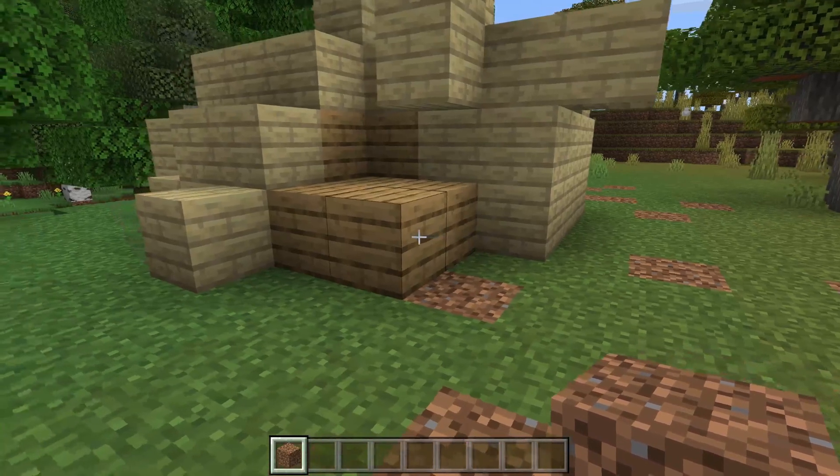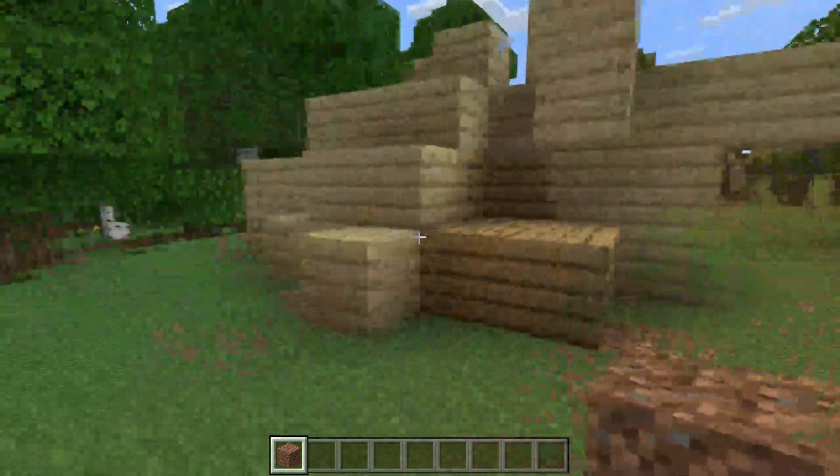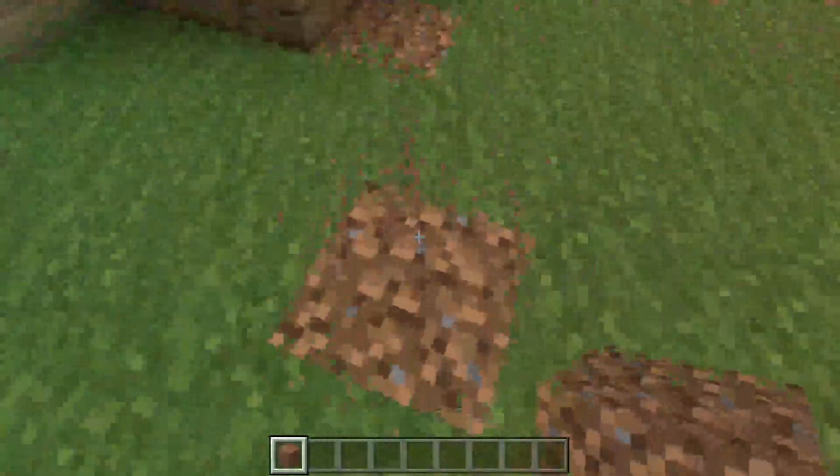The first thing you need to do is position yourself from where you want the blocks to be flattened and destroyed from. In this case I would like the blocks to be flattened from this point here.